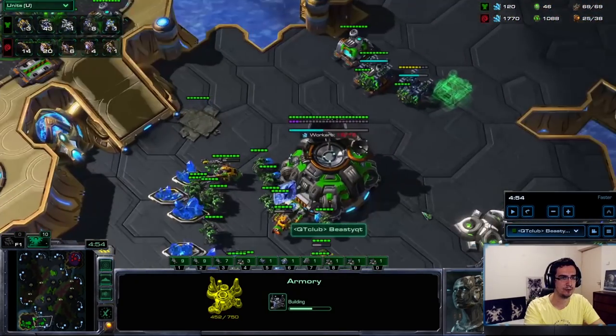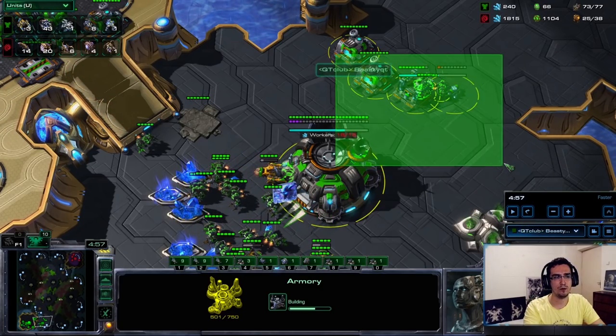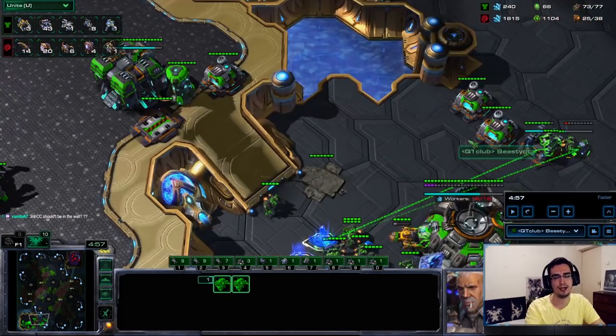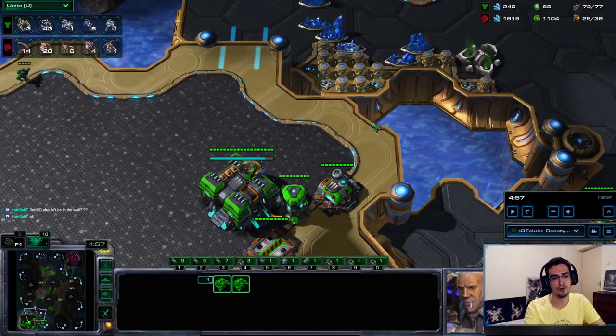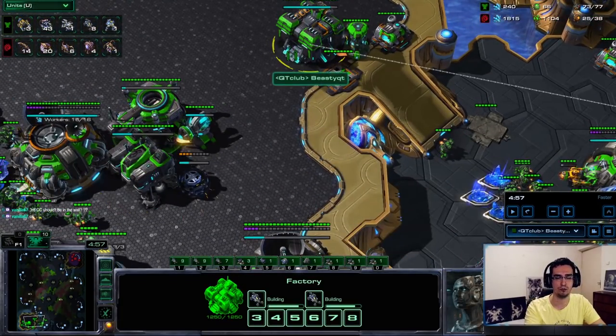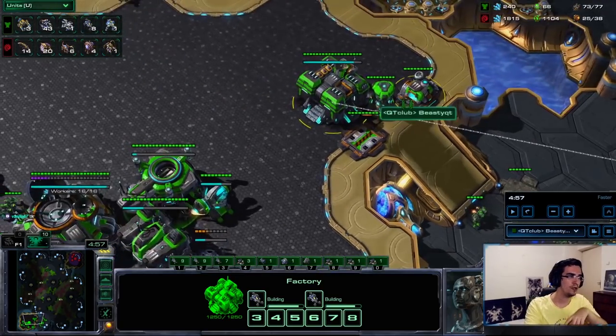Back at home the armory is finishing. Keep walling off with supply depots. The reason I didn't put the command center in the wall is because if you do that, you tell the Zerg straight away that you're going triple CC. If an overlord gets in early, you have a marine for it, so the Zerg won't know this is a third CC — they'll just assume it's a normal one-one-one. Zergs think they can just defend and then mass drone, but you're actually very equal in economy at that point.